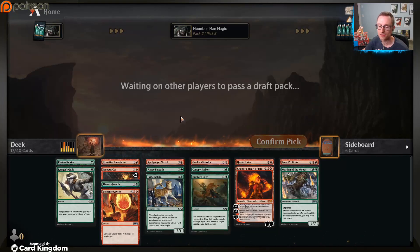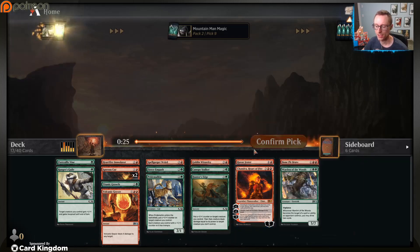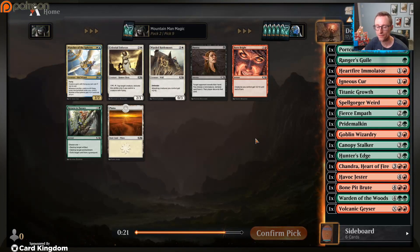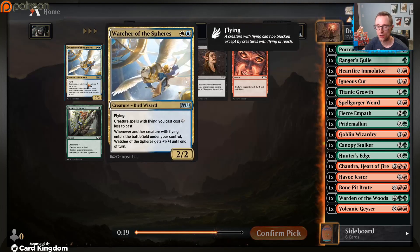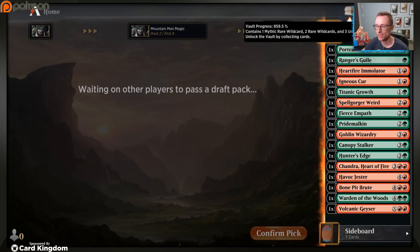But checking out my draft, we could use at least two more two-drops, if not three, and then hopefully a couple more interactive removal spells. We're struggling for removal - where's that famous cheap red removal? We're not playing into this so I'm just going to take the uncommon to help with our vault progress.